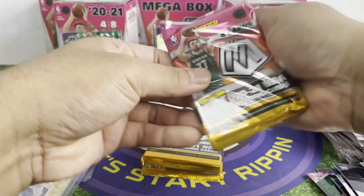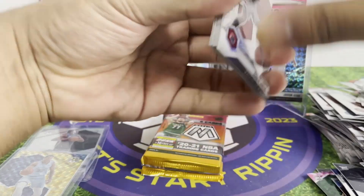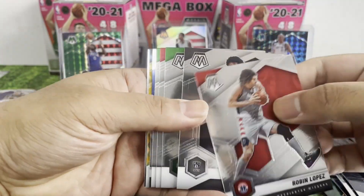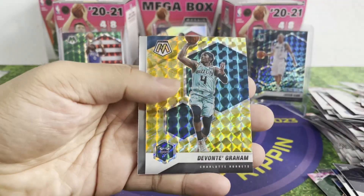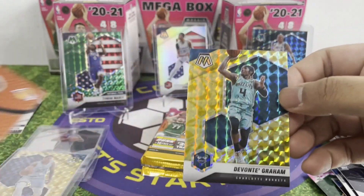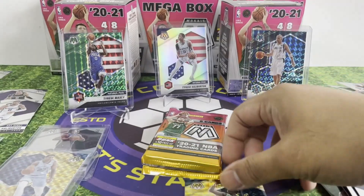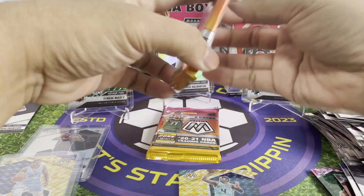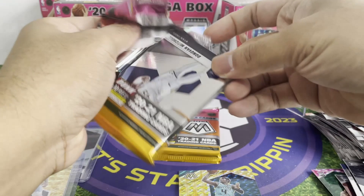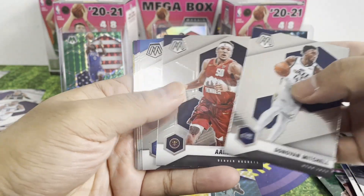Thank you for watching guys, I really appreciate it — it's not easy to pull out a player from the different products that I opened. Nico Manion rookie card, ooh — Devontae Graham, nice, look at that. Two more packs — let's go. Donovan Mitchell.